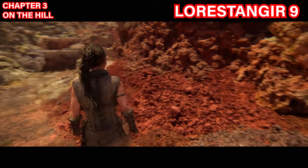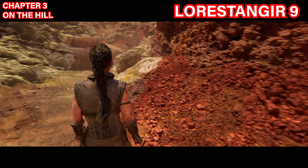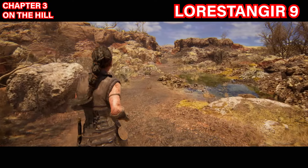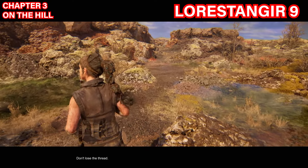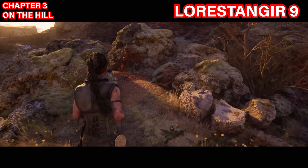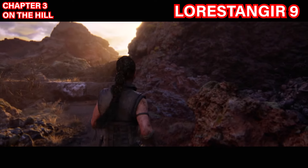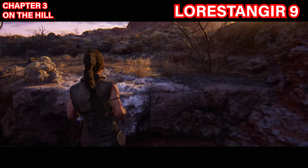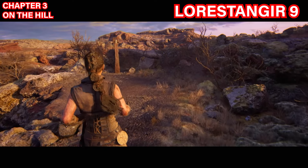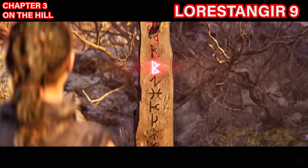The ninth Lorestangir is in chapter three, right after you complete the second pedestal puzzle. Come down the rocks and follow the path to the little rock just ahead. To the left there is a path — squeeze through the rocks, climb up the little ledges, and the Lorestangir will be to the left. Get close enough and focus to collect that symbol.